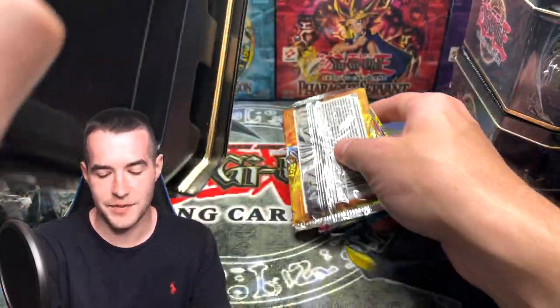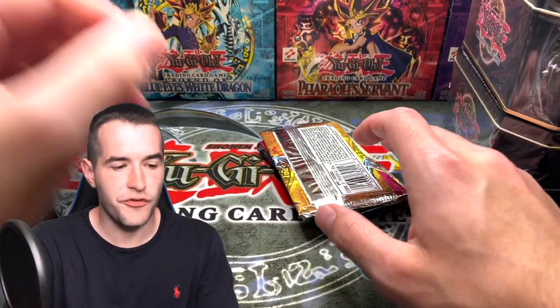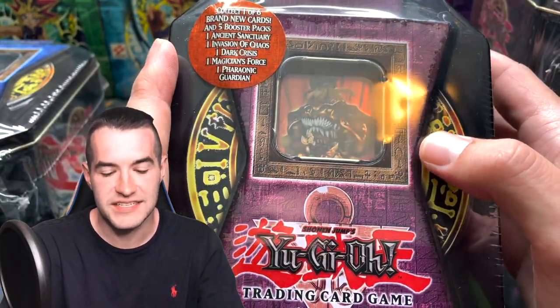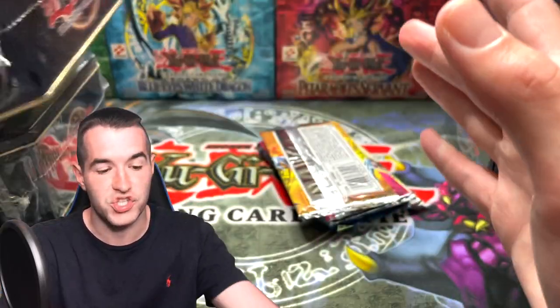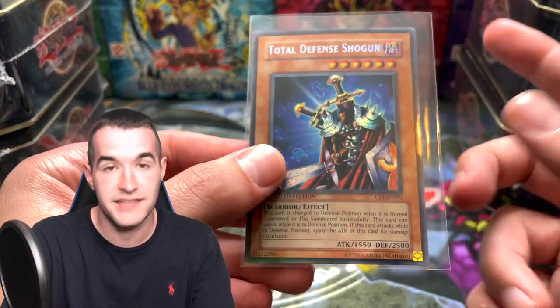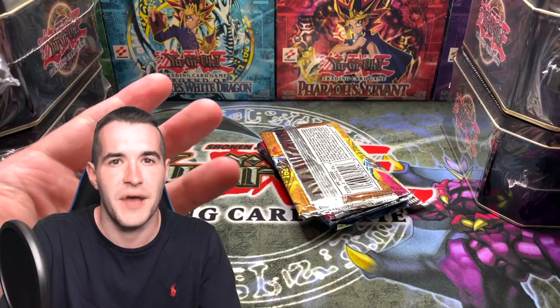Time to get out the packs — a lot of classic packs in here. This was also the first year they used the windows where you could see the card. Also, there is a variation of these tins just in 2004 where they are not secret rare promos — they're actually super rare. They have the secret rare name but with super rare foiling and no lines like the secret rare. Those are actually worth quite a bit. These are just the regular secret rare versions though.